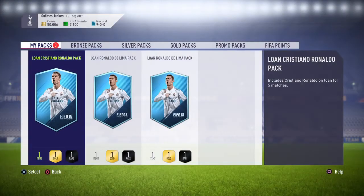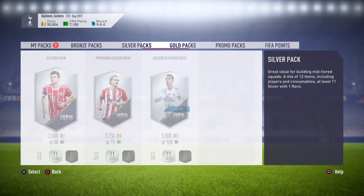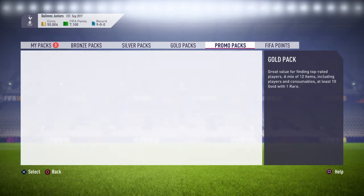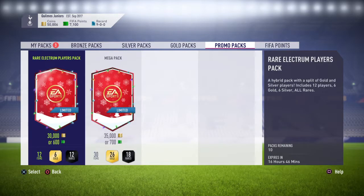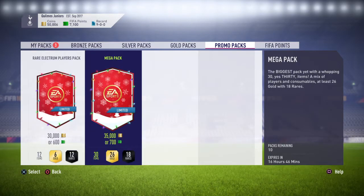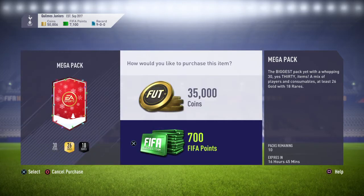We're on 50k. As you can see, we've got the FIFA points at the ready and we are going to go straight into the mega pack. So here we go, 30 items, 26 gold, 18 of them are rares. Let's get started, shall we?